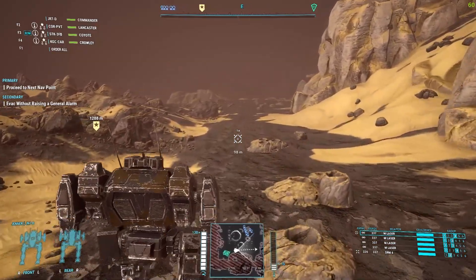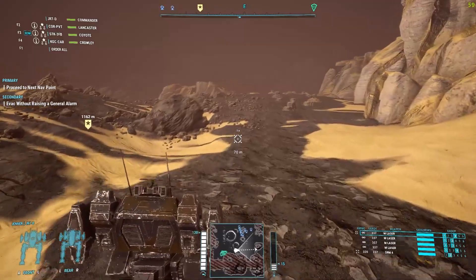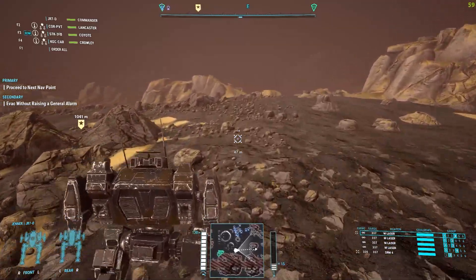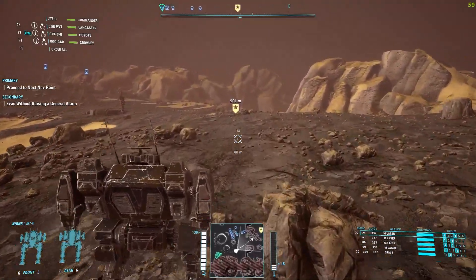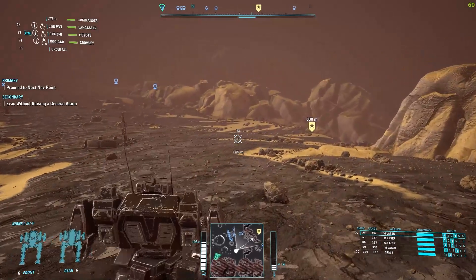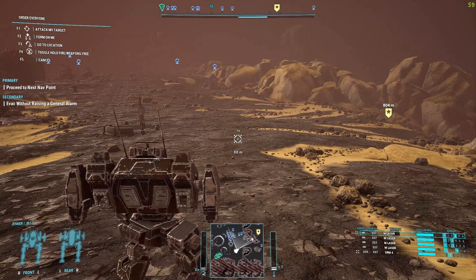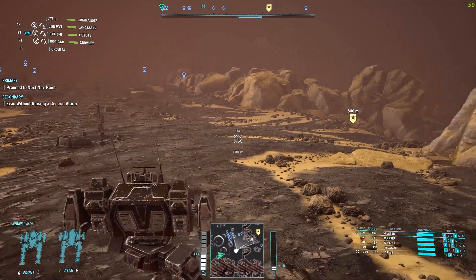Stay away from enemy units to remain undetected. Light mechs are much harder to detect. Command your lances to hold fire, as any attack will immediately raise an alarm. Our employer is also offering us a performance bonus if we can complete a number of sub-objectives if they present themselves as targets of opportunity. Be on the lookout for them.